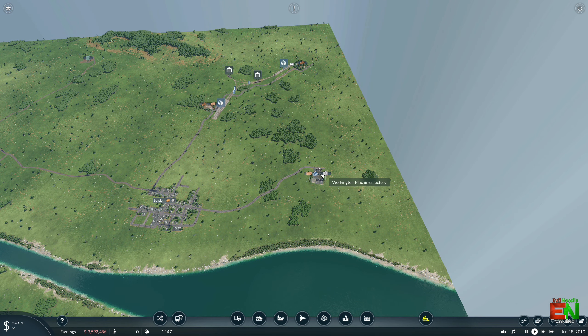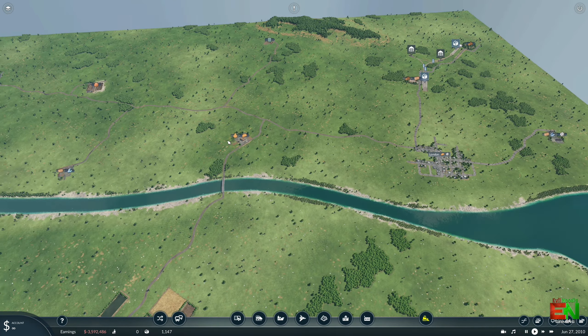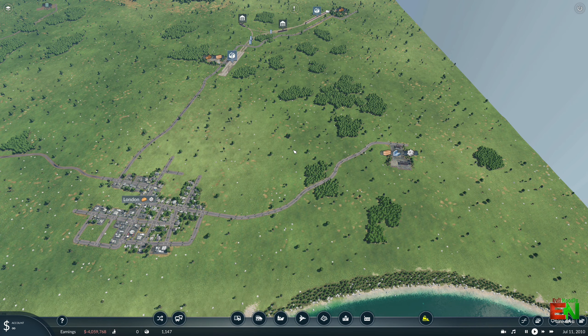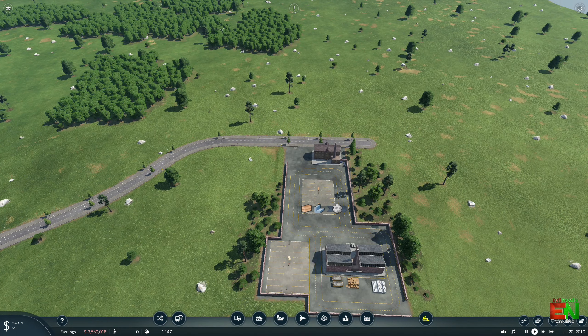I'm going to need to transport the logs from the sawmill, also bring in steel into this place to make machine parts, and then transport the machine parts into London. They're also going to need food, which will need to come from the farm to the processing plant and then into the city. I thought we'd set up a line over here first and concentrate on getting the goods into the machines factory to begin with. I'm going to have two trains come out of here going into the sawmill, and two trains from the sawmill going into the machines factory. Let's set up a train station over here.